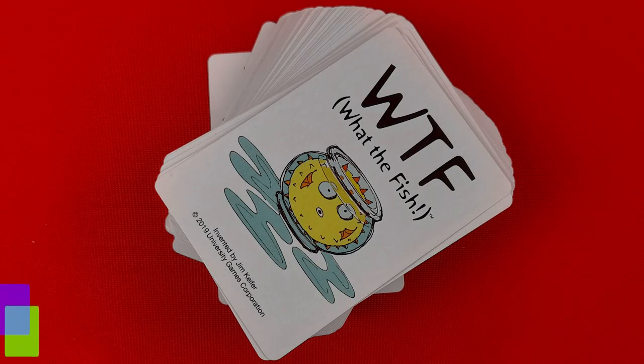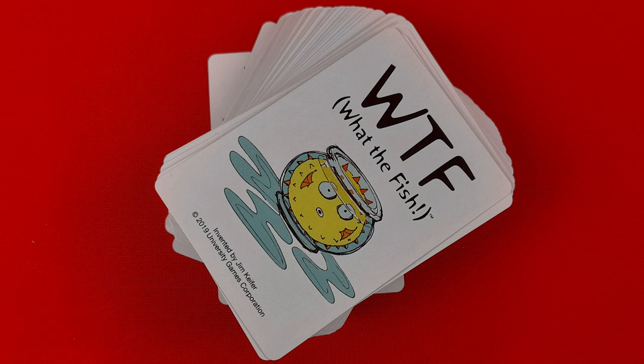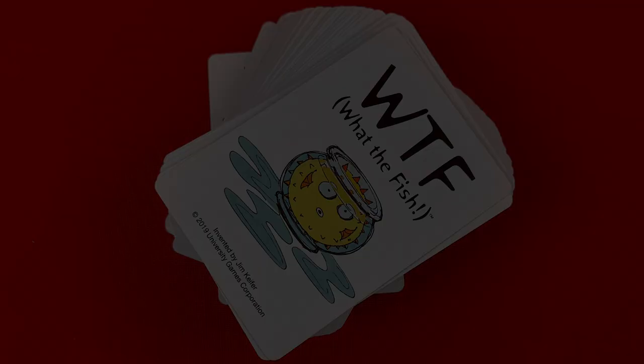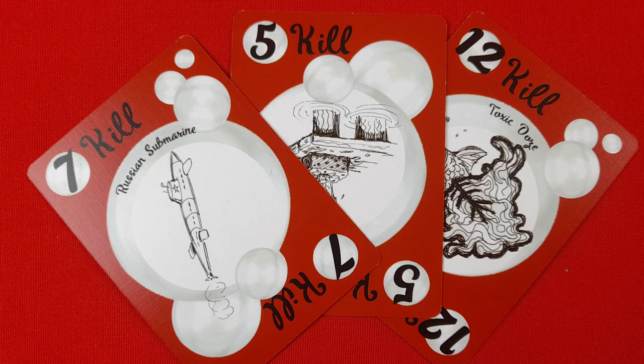The game consists of 93 playing cards, separated by color. The teal cards are the fish — each fish has a value or life which is listed in the corner. The red cards are for attacking fish; they also have a value, or hit points, used to take the life of a fish.